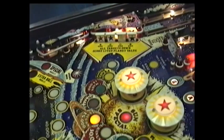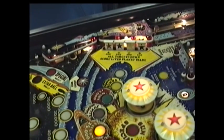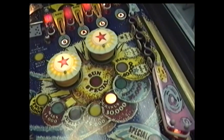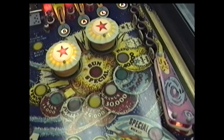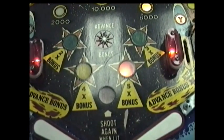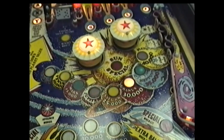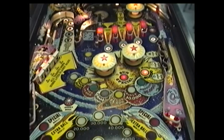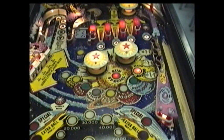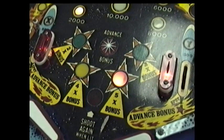If the targets are gotten again, I'll now advance to Uranus. Neptune lights five times as soon as it counts up, and your last one is Pluto. However if your ball should drain, when your ball comes back, Uranus stays on, and your special sun comes back on again in the center. And your five times bonus still stays intact.